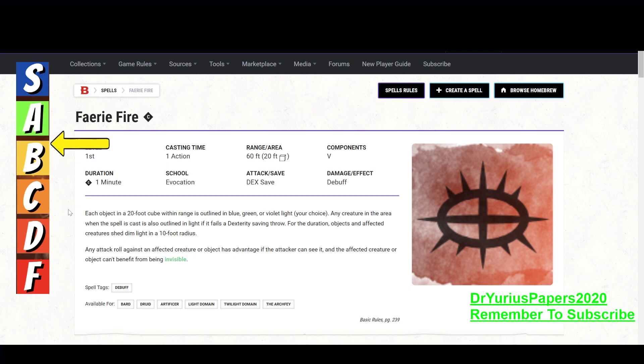It's a DEX save, which out of the physical attributes is the one that you want, but that's not the best saving throw in the world. Each object in a 20 foot cube within range is outlined in blue, green, or violet light of your choice. Any creature in the area when the spell is cast is also outlined in light, if it fails its dexterity saving throw. For the duration, objects and affected creatures shed dim light in a 10 foot radius.